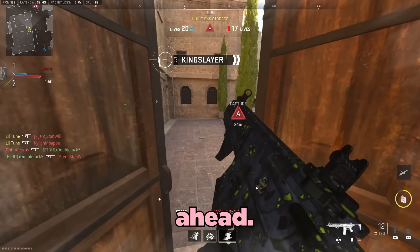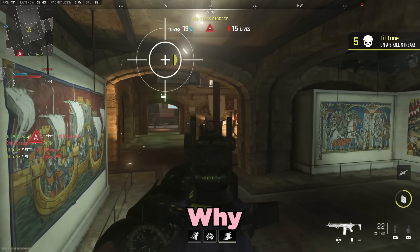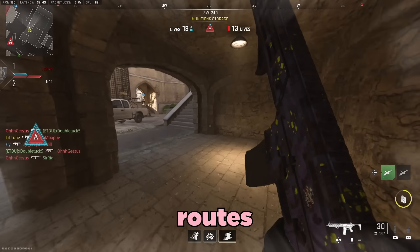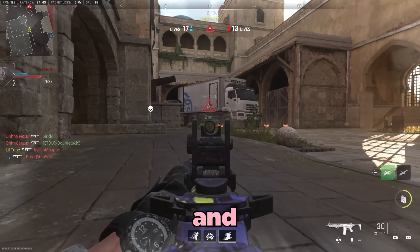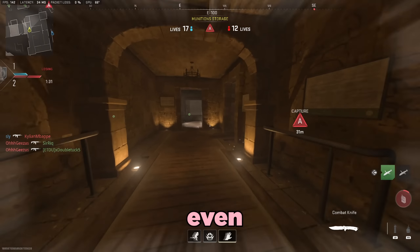Go somewhere they'd least expect you to be and make sure that you always have the advantage in every gunfight. Think two steps ahead. What can you do right now to get info, or maybe even get a kill? And what will you do next? You should have a reason for anything you decide to do on the map. But in Search and Destroy, a lot of people don't have any reason for the routes they take, the sightlines they hold — they just play and pray. That's fine, but if you want to be a great player, start thinking about what you can do before you even do it.